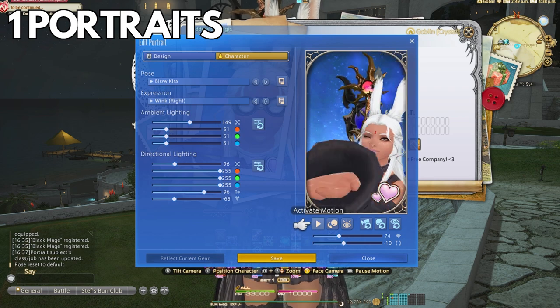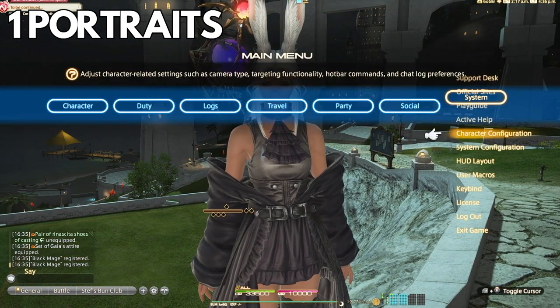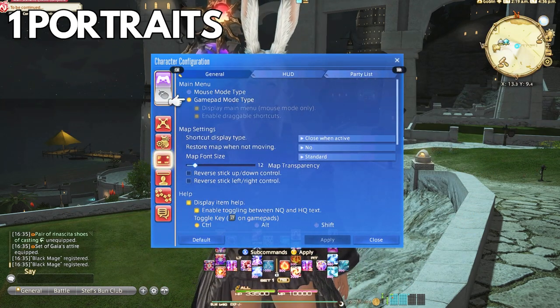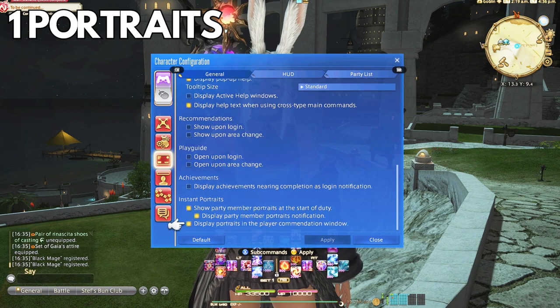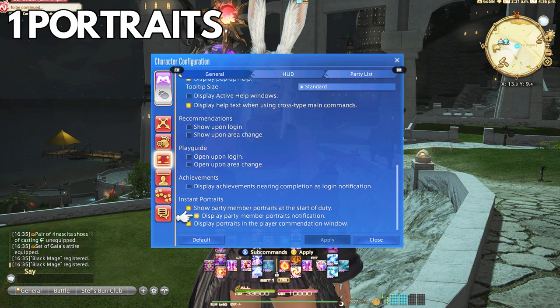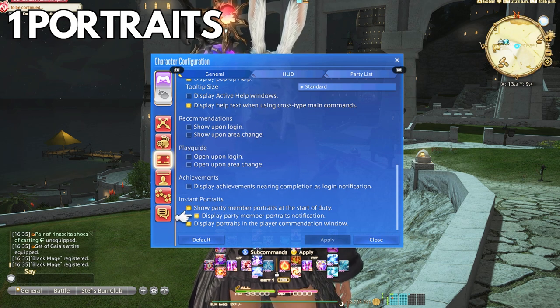A lot of people are having issues getting portraits to show up. I'll give you a simple way to do portraits for all your jobs. First, check your settings under Character Configuration, UI Settings, General — and at the very bottom you now have three settings: Show party member portraits at the start of the duty, display party member portrait notifications, and display portraits in the accommodation window.